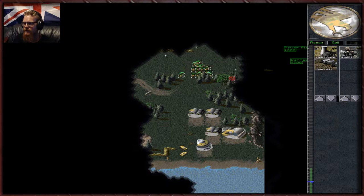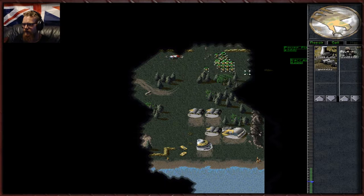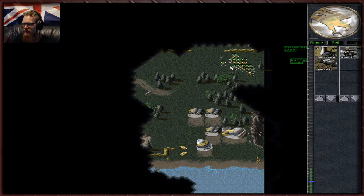You can't actually queue units up in this game — you can in the later games but not this one. We're going to leave our Humvees down here to protect our base. We've got three barracks so we have the maximum build bonus. We're going to run our resources right out.